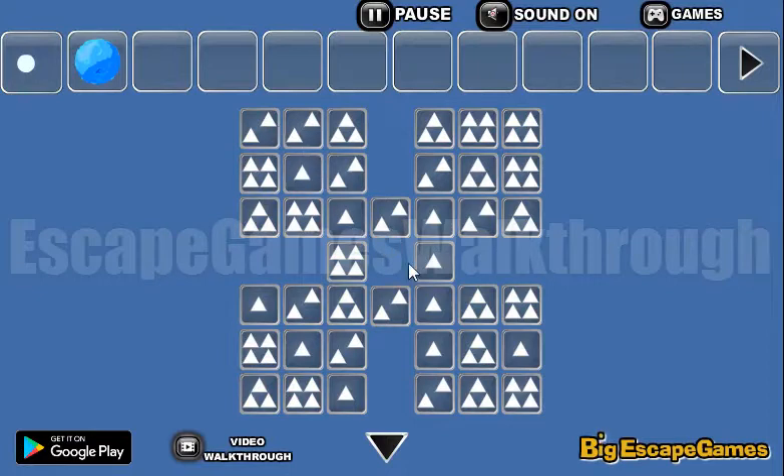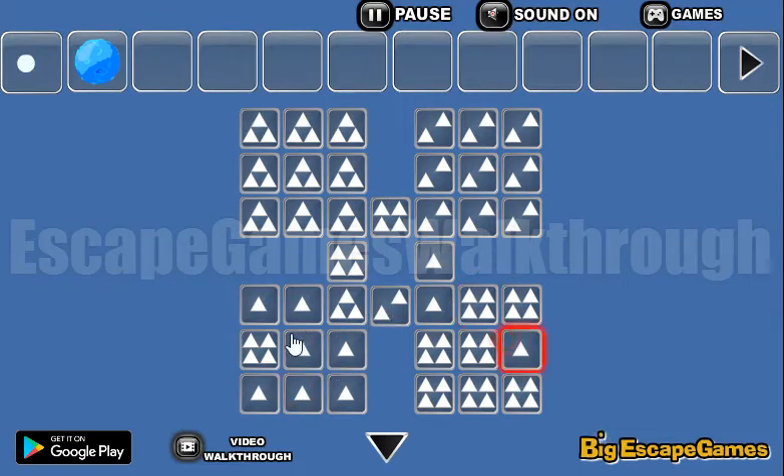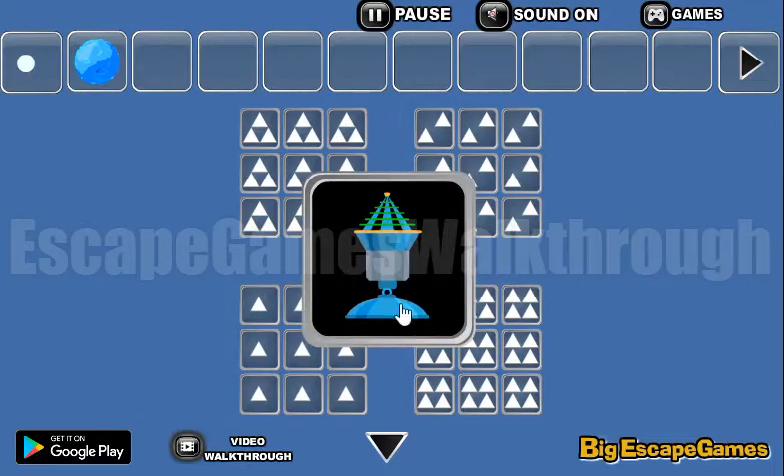This corner is free, so let's put all the frees here. This corner contains two, so we need to put two there. This corner contains one, so let's put one here. Now we need to set the middle — one here, then three, four, and two. And we've done it.